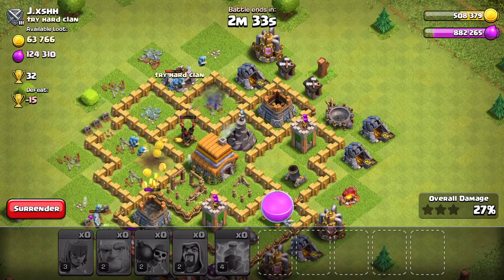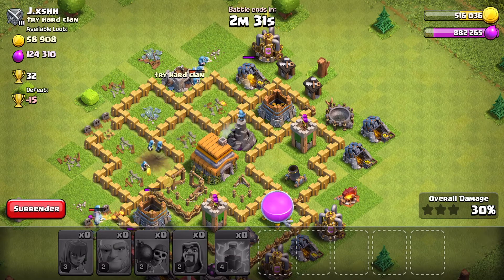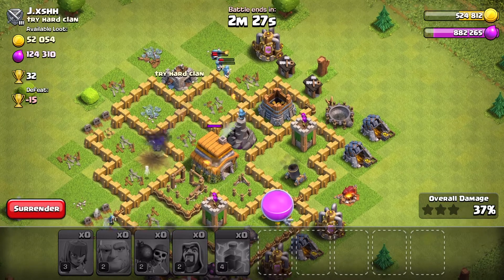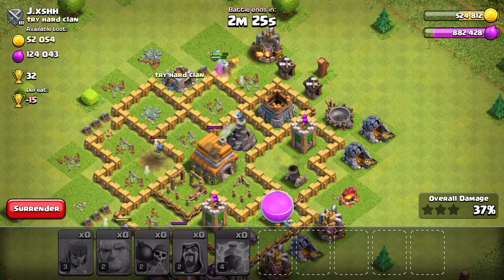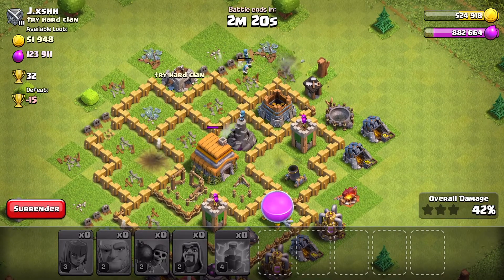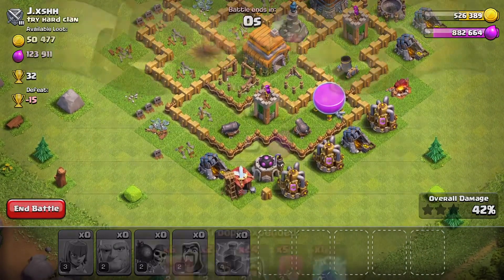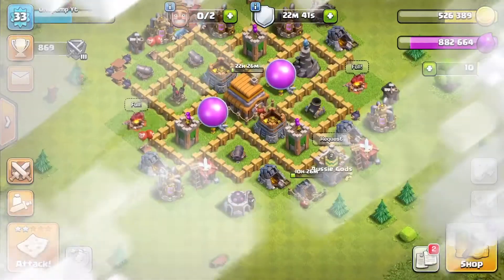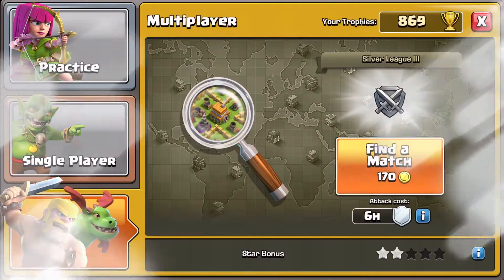Here in a second you'll see the wizard tower basically clean up those wizards. The wizard tower is just gonna clap our wizards basically dead. We couldn't even get the town hall unfortunately, or any extra gold storage because the wizards decided to go the other side, which is very unlucky. Well anyways, we didn't get too bad of loot — pretty decent. And let's get back into another attack.